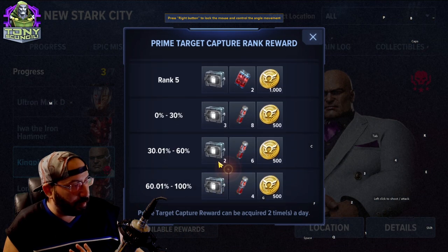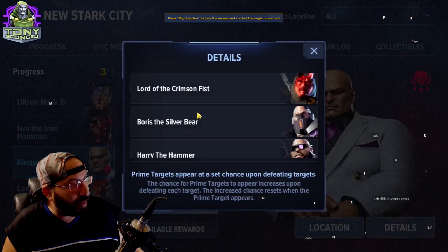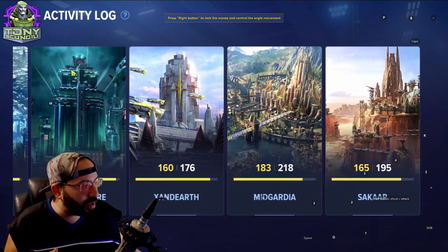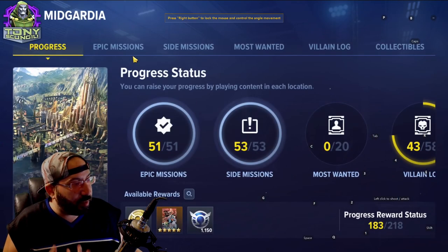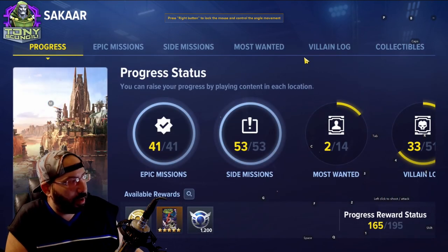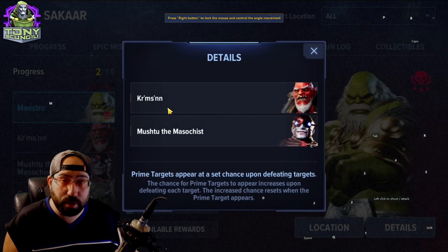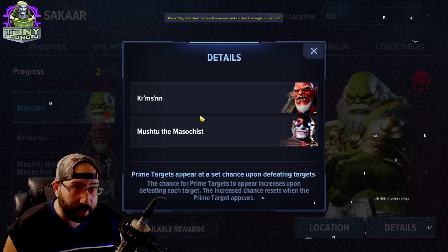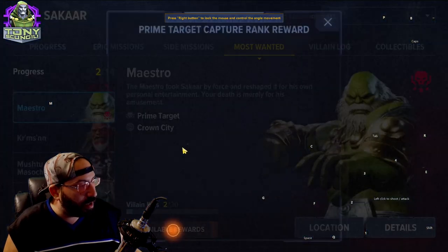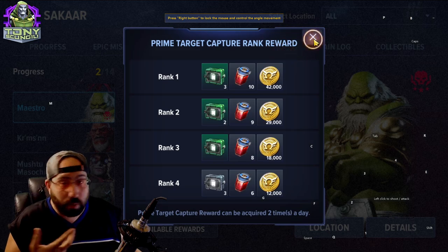Most Wanted lets you track characters you need to kill. Some characters are prime targets that drop really good rewards based on how much damage you deal. It tells you which characters have to be defeated in order to spawn the target. In early stages like New Stark City the maps are small and it's less relevant, but in bigger stages you can check details to see spawn conditions and locations for enemies like Loki, Maestro, or Arnim Zola.